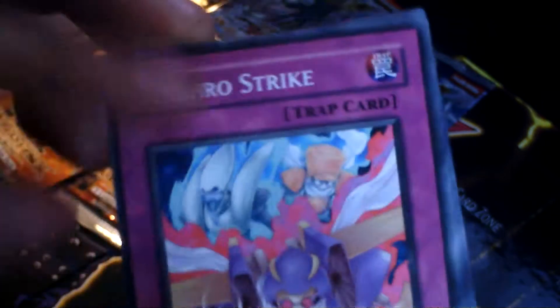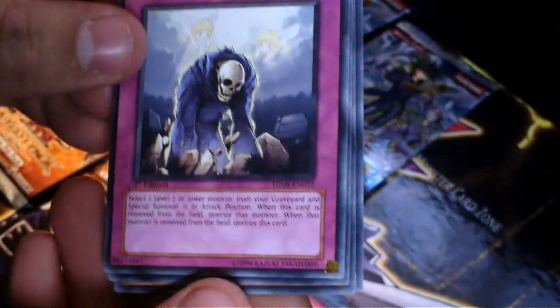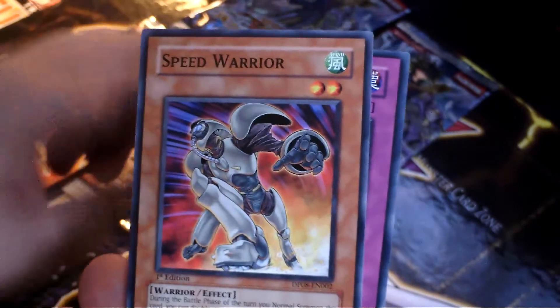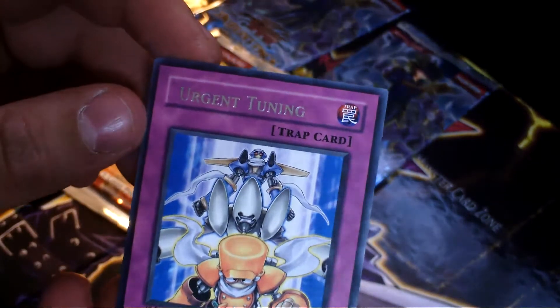I find I'm terrible pulling foils out of these packs. Alright, we have a Synchro Strike, a Graceful Revival, Healing Wave Generator, Speed Warrior. Oh, a Rare Urgent Tuning. The text is off of that one. Look up close here — see the text is off a little bit. That's kind of cool, it's different. I think I have an Urgent Tuning, I should compare and contrast. So we got a Rare so far.